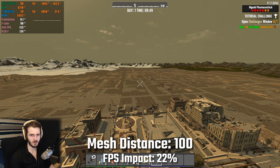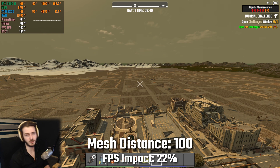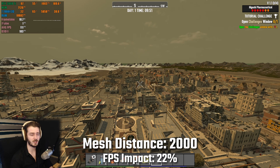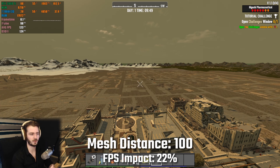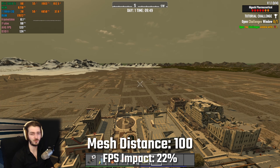Next up we have mesh distance, found under the dynamic mesh options. Going from the lowest setting of 100 to the highest setting of 2000, I saw an fps decrease of around 22%, which might sound huge, though this is one of the settings that will drastically improve the quality of your game. You can literally see the difference in visual quality — you can see the map from much further away. I would say at minimum set this to 500 if you can.